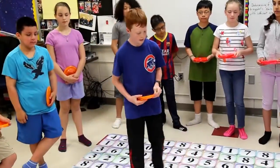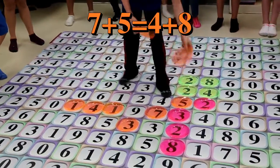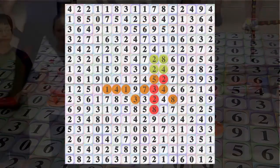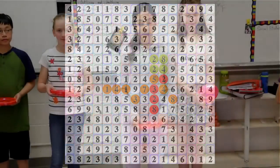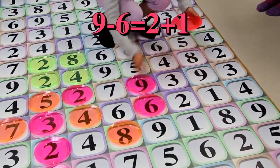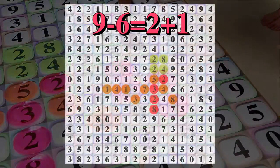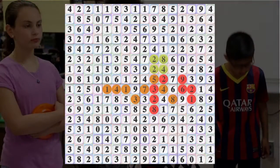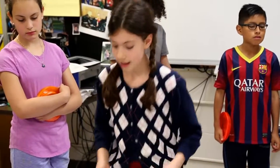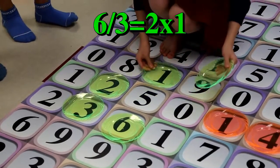The orange team's next play will be 7 plus 5 equals 4 plus 8. The red team will play 9 minus 6 is equal to 2 plus 1. Green is going to try to block orange with 6 divided by 3 equals 2 times 1.